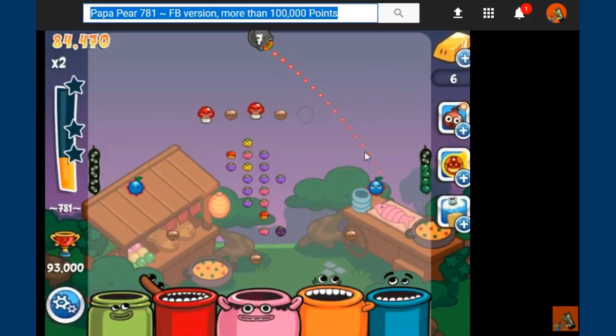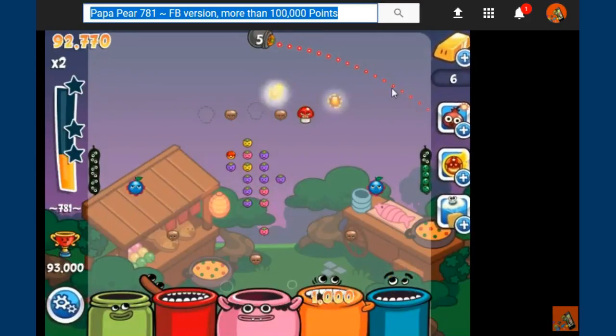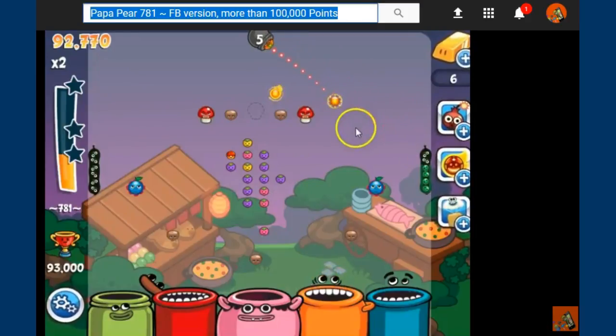We got seven papas left, 84,000. So we need to get creative here. We're going to get that bottom blueberry to get the other multiplier. There it is. And we got a fire papa out of it too. Now that's pretty much it — you got it right there.